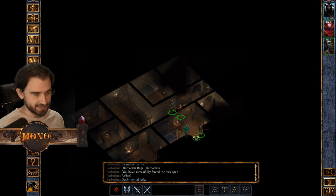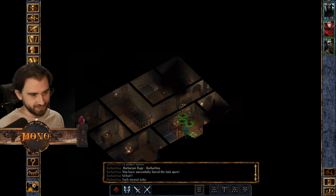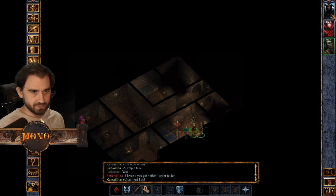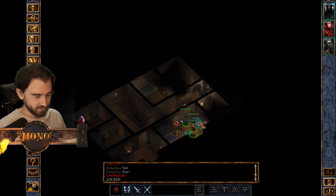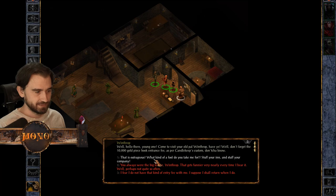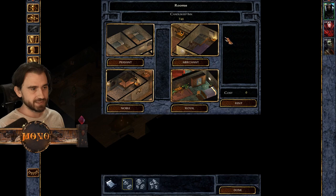There's another room here with a chest, but if you steal from it he'll call the guards and you'll lose all your reputation. Instead, we'll knock the guy unconscious with our fists - now he's unconscious - and then we can just open the chest. Then we talk to the innkeeper and sleep to get our abilities back.